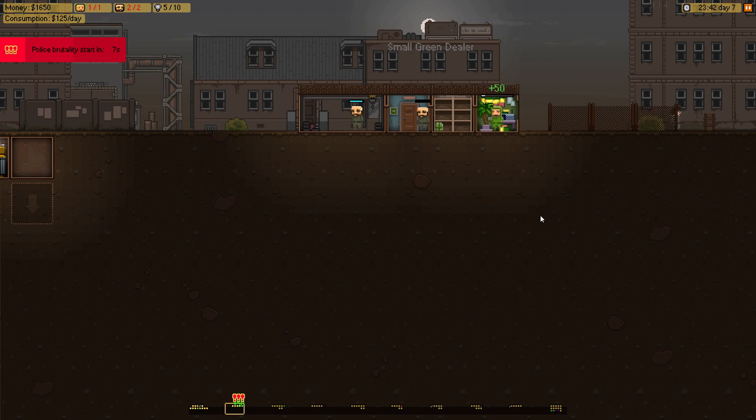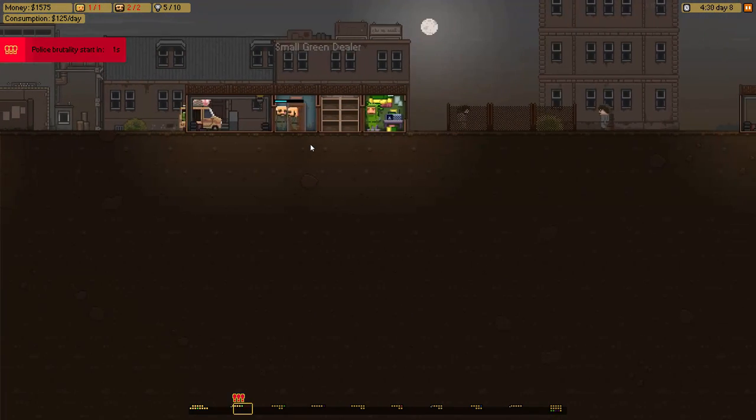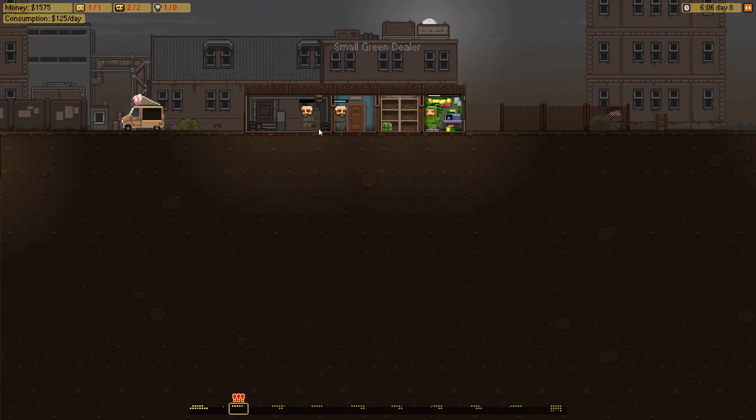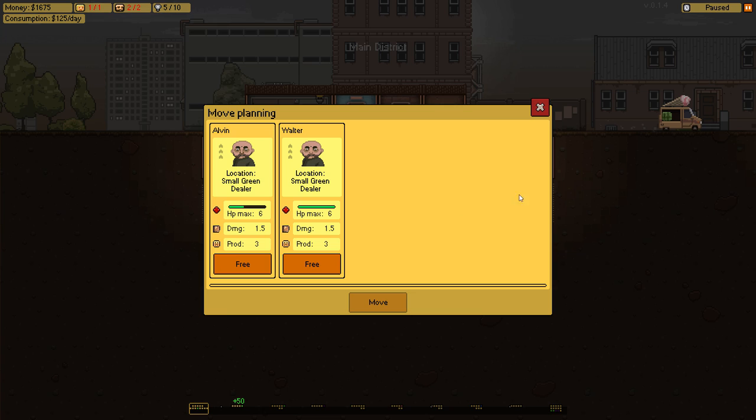So I'm already on day seven, kind of behind where I should be — you can see the junkies over there. In one second we will be attacked. I can either bribe them or fight them. Because I have two security guards, I'll just fight them. There we go — we should be able to win this just fine. Now I'm going to move my security guard who got a little bit damaged so he can get healed in the staff room.